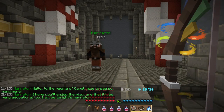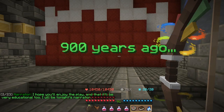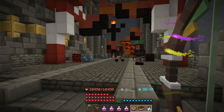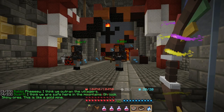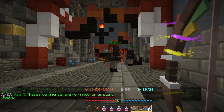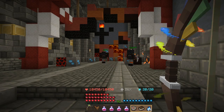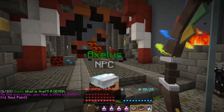'Hello to the people of Gavel, glad to see so many here. I hope you'll enjoy the play and that it will be very educational too. I will be tonight's narrator. 900 years ago — Dwarfy and Babby — I think we outran the villagers. I think we are safe here in the mountains. Oh look, shiny ores! This is like a gold mine except they're shiny ores. These minerals are very nice, let us start digging.' What is that? A demon! Well clearly you answered your own question there buddy.